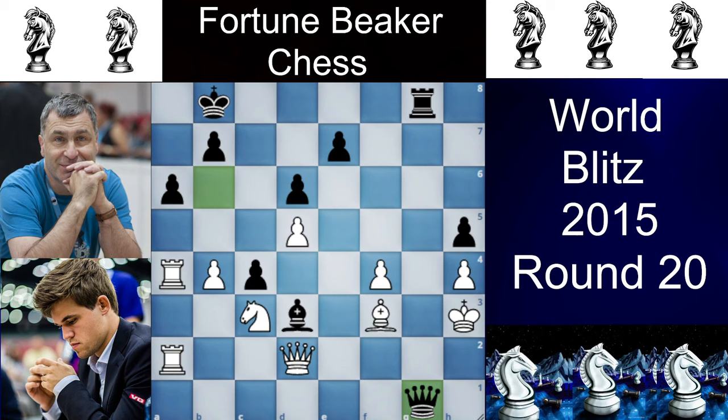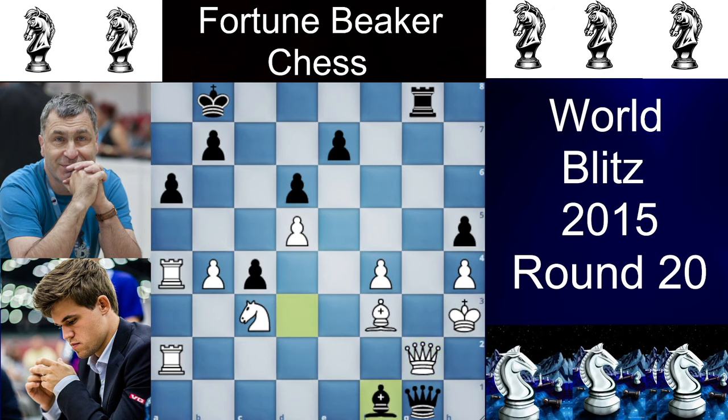You have to protect the mate, so then Qg2, but then brilliant Bxf1 here. Now whatever you play, you are getting checkmated. If you just take the bishop on f1, just Qg3 is a checkmate. And if you try to play Ne4, just Qh1 is a checkmate.